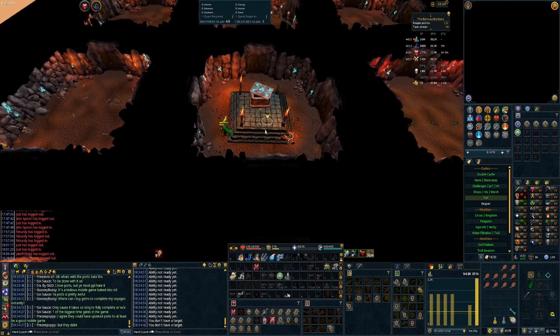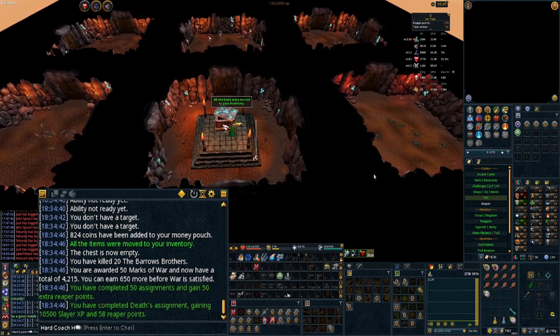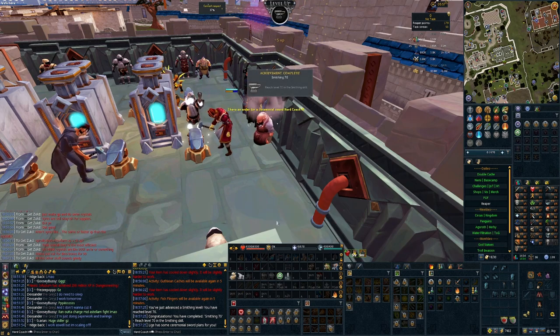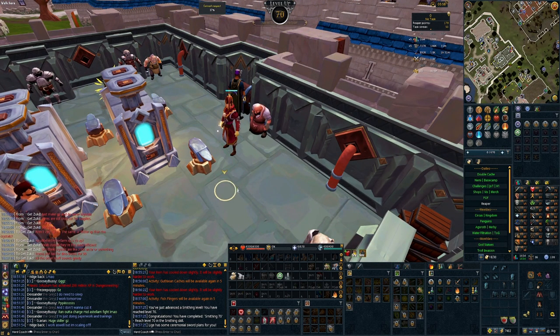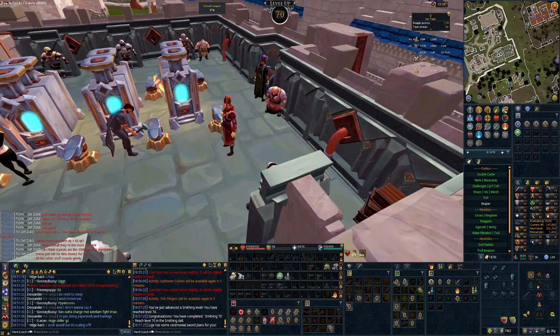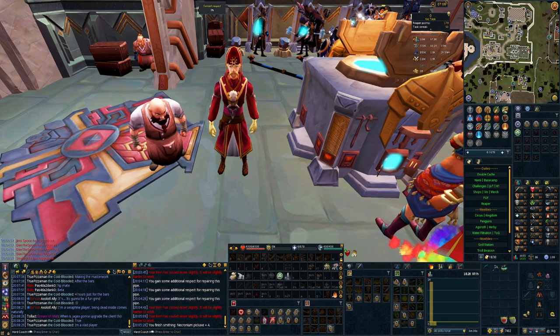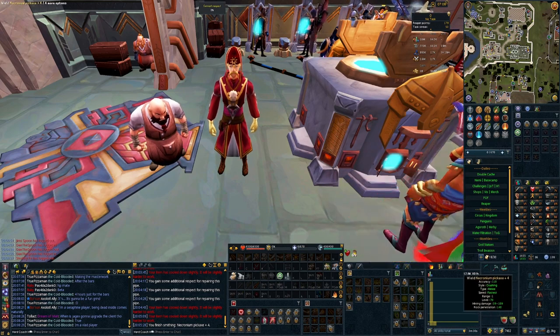A new day brings a new Barrows Reaper. No drops from this one but it is our 50th Reaper on the account so we get some good points from that. And as promised, here's the smithing update — level 70 Smithing in the bag! This is huge! And there we have it: the Necronium ore box, mattock and pickaxe plus 4, all made. Delightful!